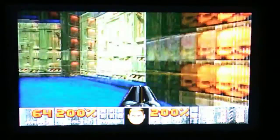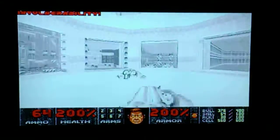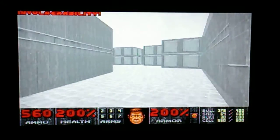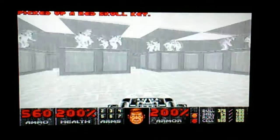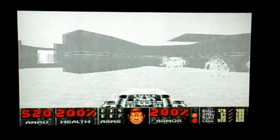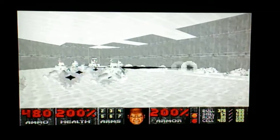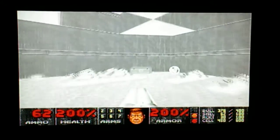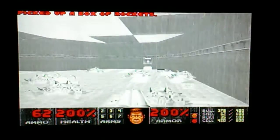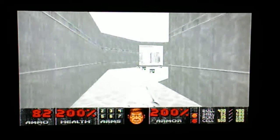Now we'll go through this one. I'll grab that other power-up ability. Get the BFG out. There's the red skull key. Boom! Push that.